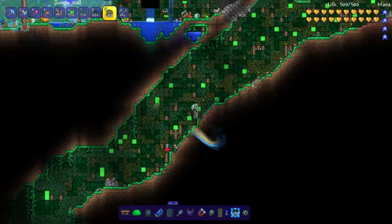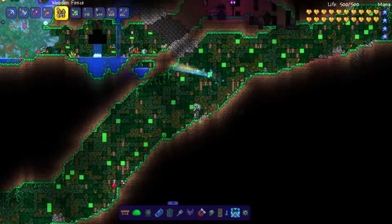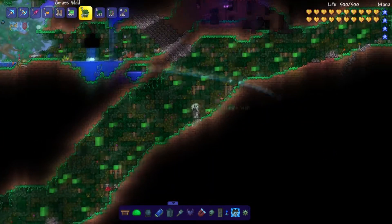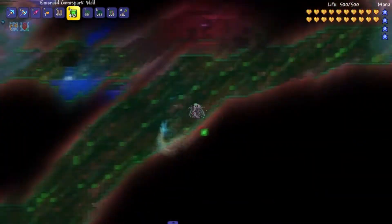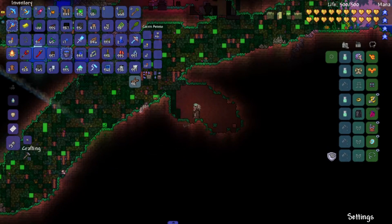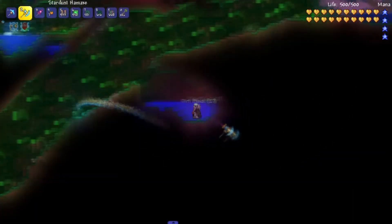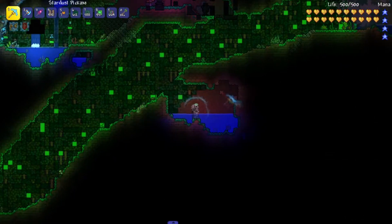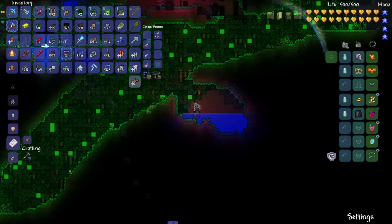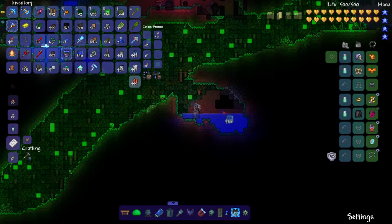This is coming from me with a decent PC — nothing amazing but not bad either. So if you have a bad PC this might be an issue and you might have to lower your graphics, at least in the spawn zone when a blizzard is happening. There are no deserts nearby so you'll be fine, and if the blizzard does become a problem just destroy the snow biome and you should be good.